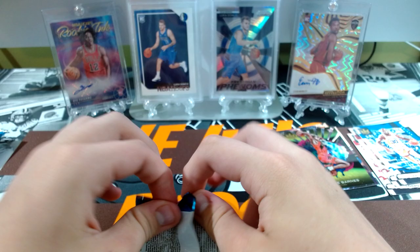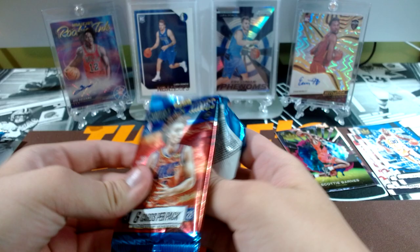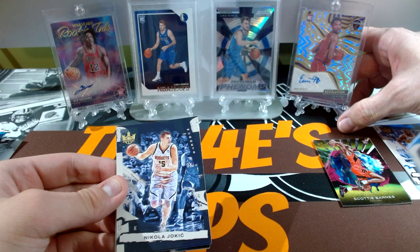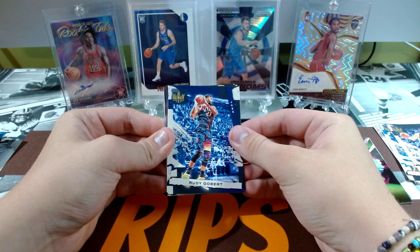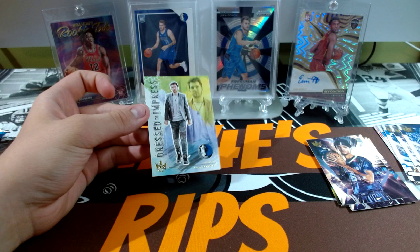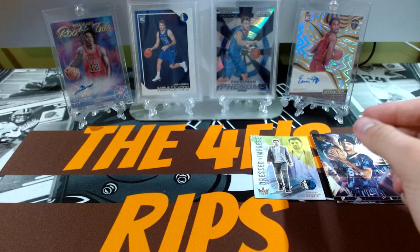Let me get that open. Good acetate rookie. Tyrese Maxey. He's going to straighten these up a bit. Nikola Jokic. Rudy Gobert. Franz Wagner. I like Wagner. Zander Williams. And dress to impress Luka — his favorite player. Nice. That's an insert, we'll leave that to the side. Good box so far, as you can see.